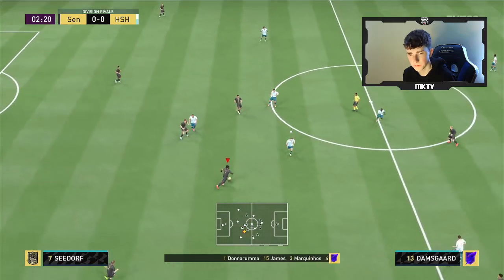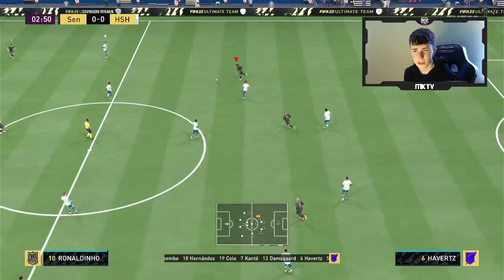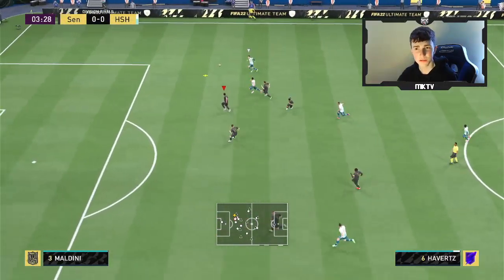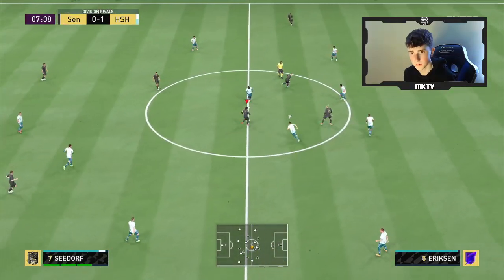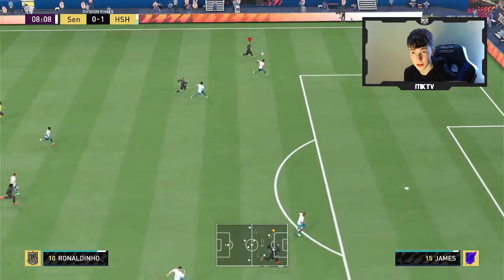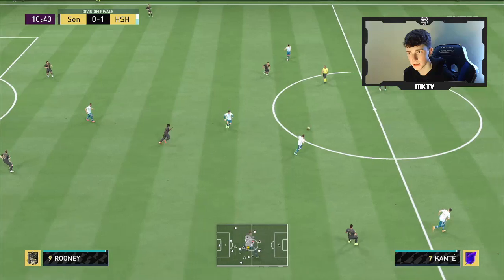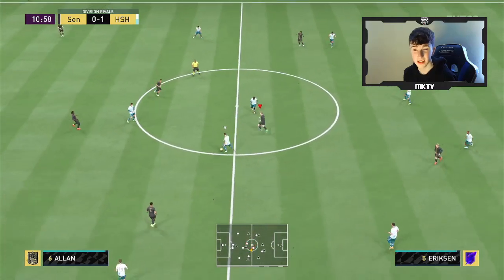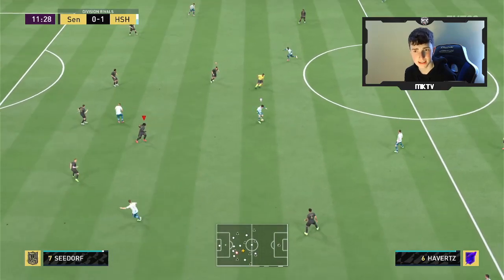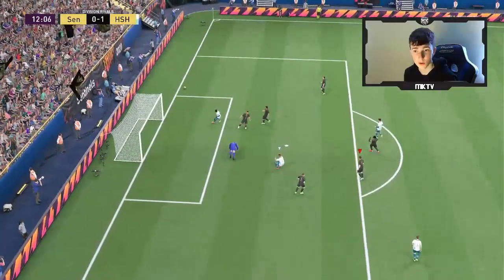Seedorf — what can he do here? Good turn, can he put the pass through? Didn't quite find Ronaldinho, but it was looking in the right direction — a step in the right direction, but the execution was a bit off. Seedorf here — good ball through to Rooney. Can he find the reverse pass? He doesn't. Really unlucky there. His passing seems just a little bit off — I don't know what it is. Could it be just this game or whatever? His passing just seems a little bit off. And they've actually scored.